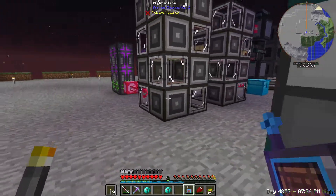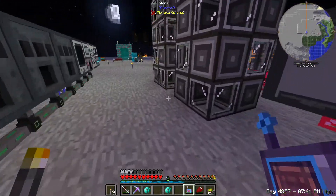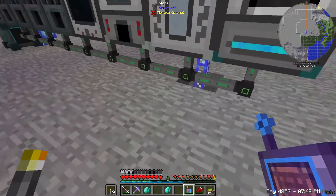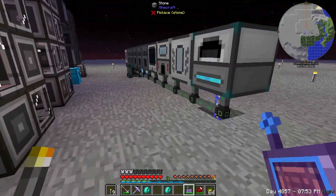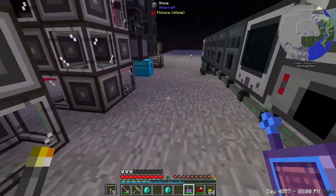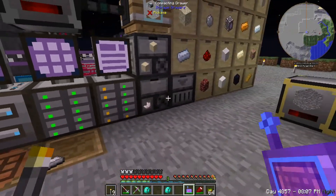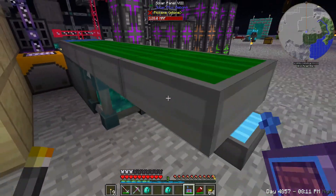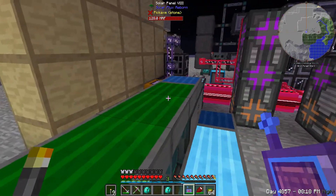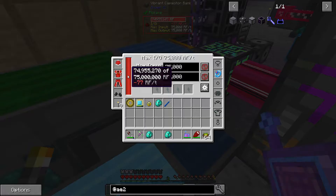I've been trying to keep everything I need loaded within a single chunk. The edge of these crafting interfaces is the edge of a chunk, so this furnace is outside the chunk. We can now load two chunks and have our entire crafting and power system set up. We have four solar panel tier eights - we just have so much power here, it's not even funny.